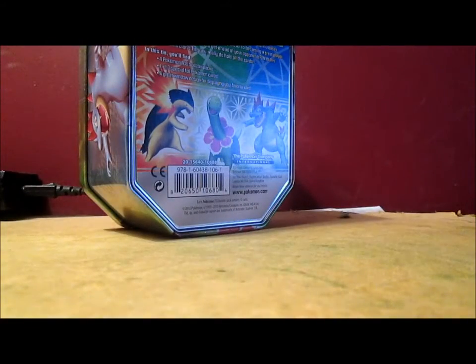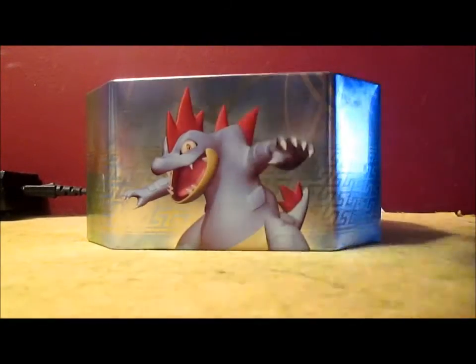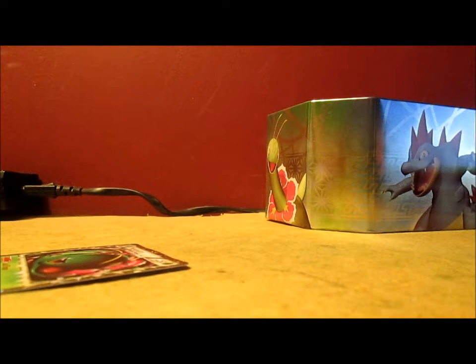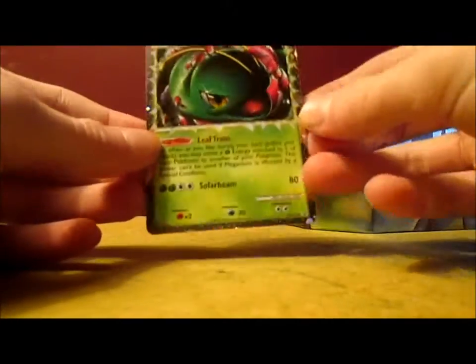A few videos ago I opened up a Legendary Treasure Booster Box — that was my first ever Booster Box, so I was excited to open that. The Meganium Prime tin I did buy almost four years ago when they first came out, I bought a Typhlosion Prime tin, which is funny because Cyndaquil is my least favorite Pokemon of all time. I hate Cyndaquil — if I get a card I swear I'm going to rip it up.